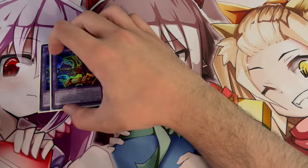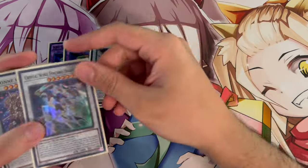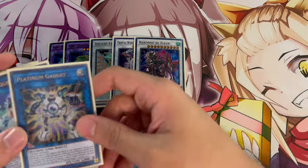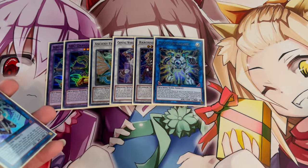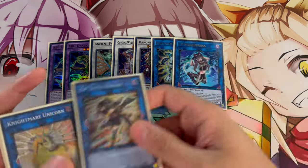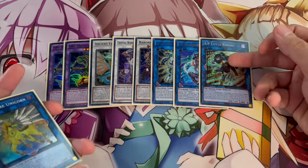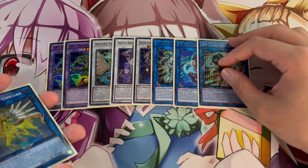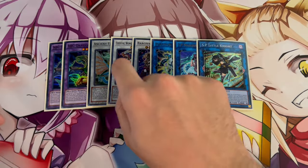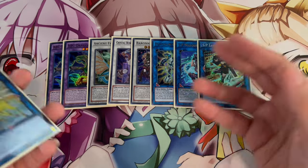The extra deck is pretty standard. We're playing 2 ABC Dragon Buster as the boss monster, 1 Ancient Fairy Dragon, 1 Crystal Wing, and 1 Baron — cards you make with Rev Synchron. 1 Platinum Gadget helps you extend with a non-optimal hand. IP Masquerena and SP Little Knight are both really powerful. If you don't have SP Little Knight, just play another Link Monster instead. The seven core extra deck cards are really all that's mandatory; everything else is toolbox.